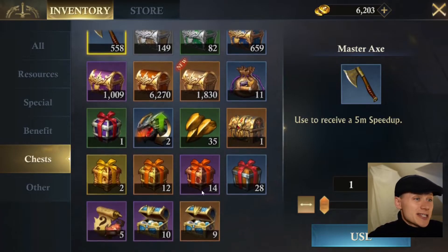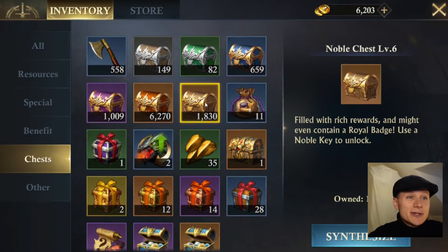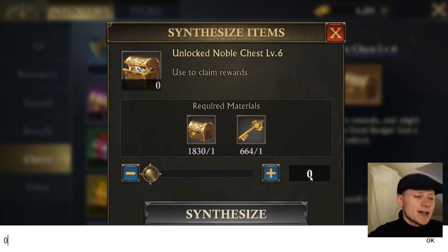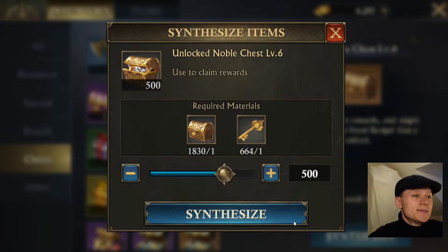So I'm going to my chests now, and I'm going to be opening the level 6 chests — they give you the chance to get the Royal Badge. I've got loads of keys that have been saving up a long time, probably since my last video actually, and I've got 664 currently, so I'm going to do 500. I might need some Noble Badges as well, and it's a nice round number.